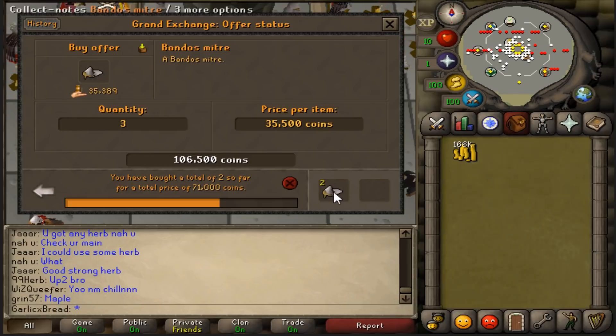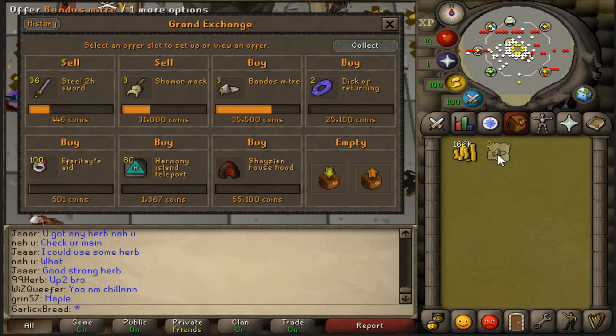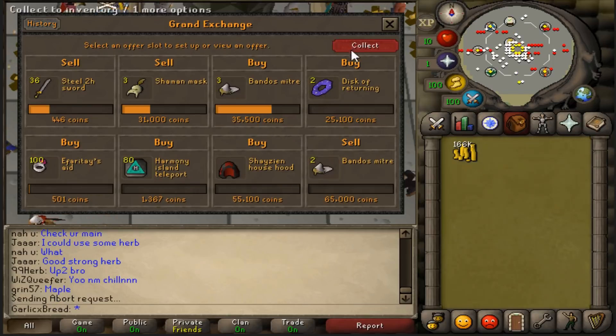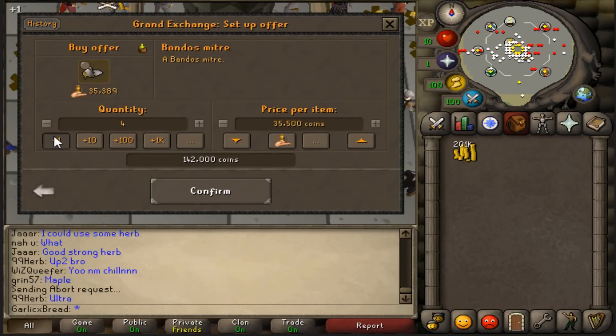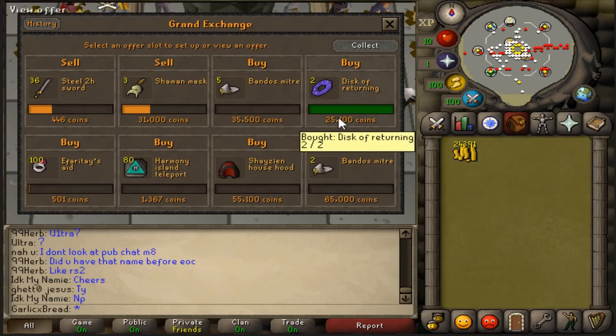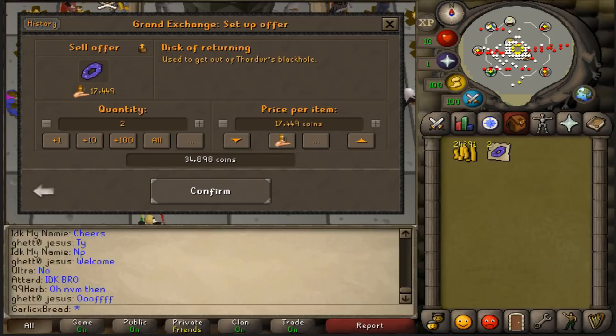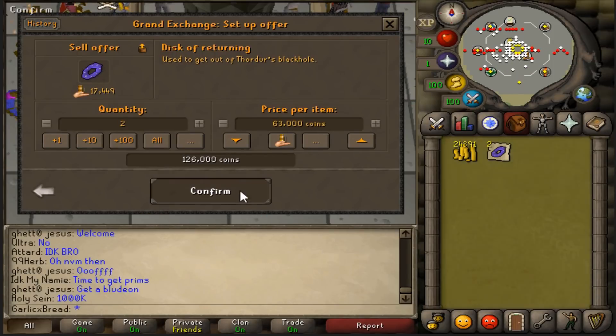The Bandos Mitres started selling. I'm going to put them up for 65k each and use my remaining money to buy more. We also managed to pick up some Discs of Returning. The plan was to sell these for between 60k and 70k, so I put them up for 63k.